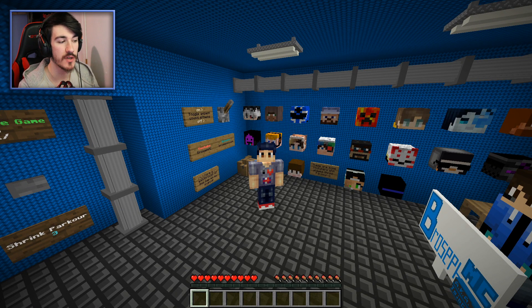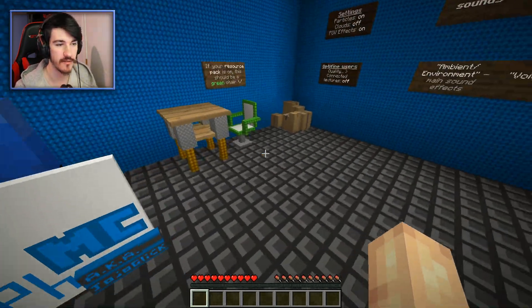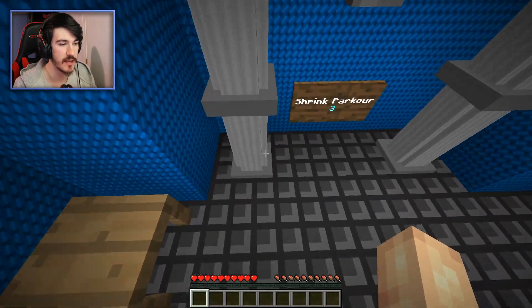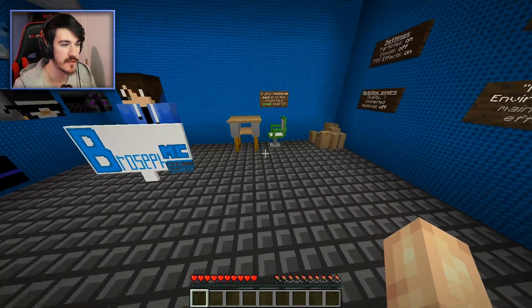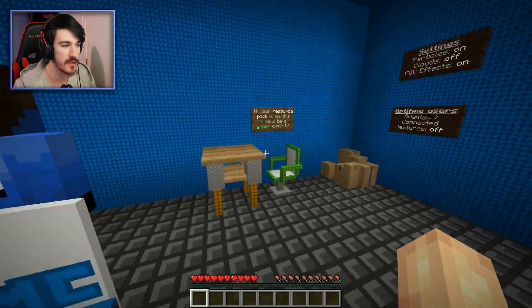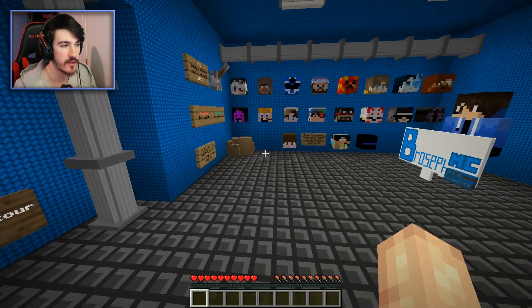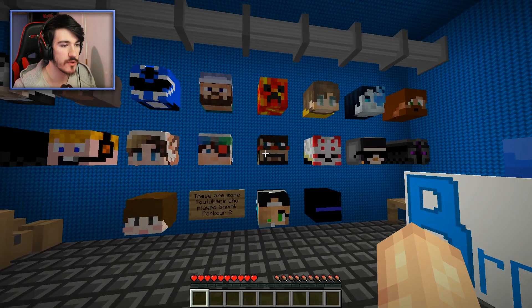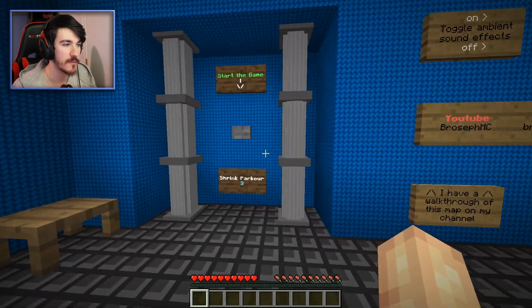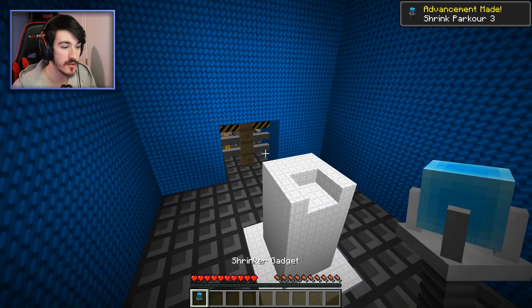Alright everyone, hello and welcome to Shrink Parkour 3 by BrosephMC. From the screenshots this map looks so good — the aesthetics of everything. You can already see there are custom 3D models, these pipe-looking things, a chair, a table — it looks really cool. There's a table over there and a box in the corner. I think this could be a good map. It's single player experience; multiplayer may work but is not recommended.